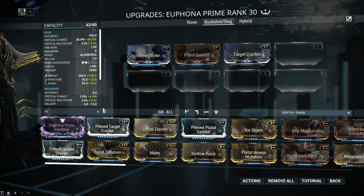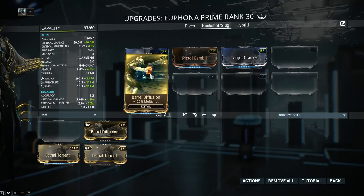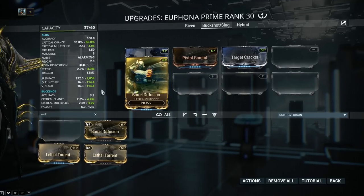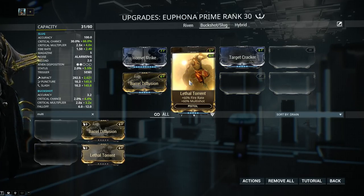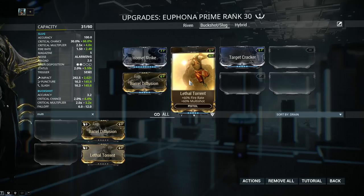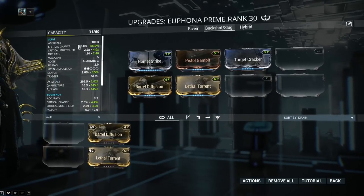Next, Multishot. Multishot is mandatory — just like damage, you should slap it on mostly any weapon. Barrel Diffusion with 120% and we're also gonna be adding Lethal Torrent. Lethal Torrent, in case you don't have it, you get it from alerts — if not, you can hop on over to the Trade Chat, around 10 plat maximum. The fire rate this mod offers is mostly useless for the Eufauna, but the primary reason we're using Lethal Torrent is that additional 60% Multishot. It's gonna be a lot more useful for the Buckshot than it is for the Slug.